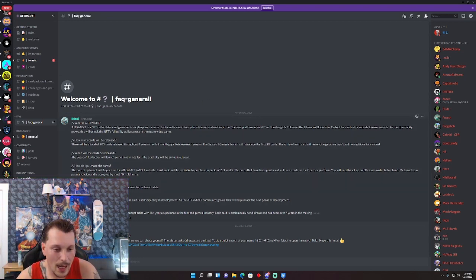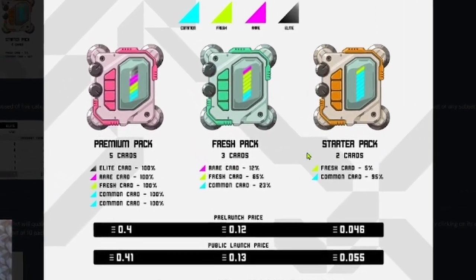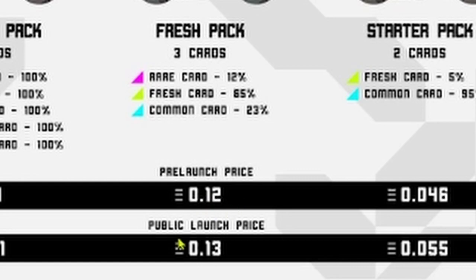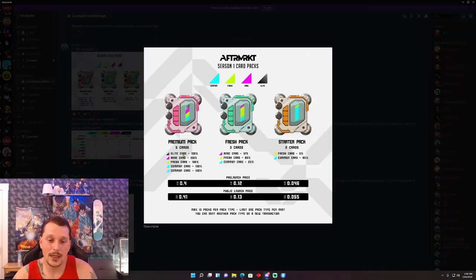How much do the cards cost? They're going to have three different card packs: a five-card pack, a three-card pack, and a two-card pack. The premium pack is 0.4 ETH and you're guaranteed five cards: one elite, one rare, one fresh card, and two common cards. The fresh pack has a pre-launch price of 0.12 ETH and a public price of 0.13, with a 12% chance of getting a rare card, 65% chance for fresh, and 23% for common. The starter pack has two cards at 0.046 pre-launch and 0.055 public, with a 5% chance for fresh and 95% chance for common.